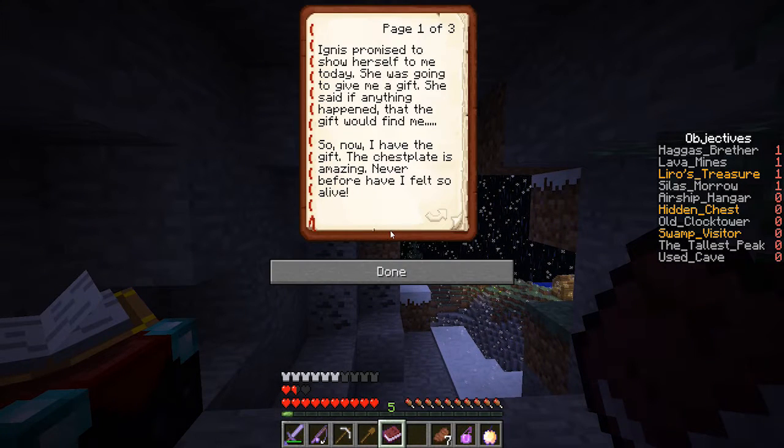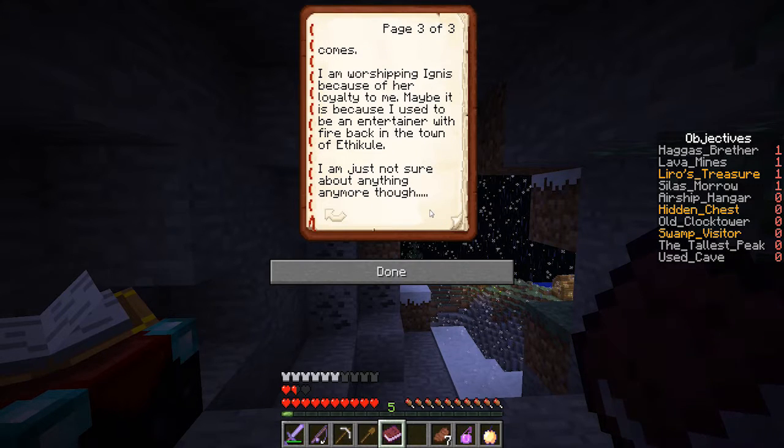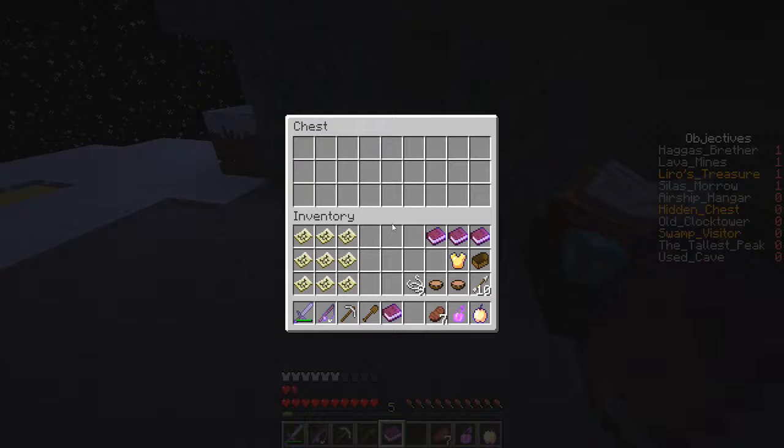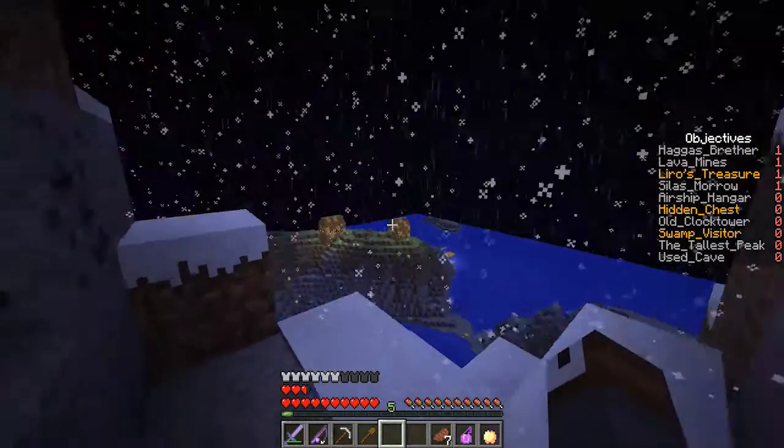Morris Gaunt's note: 'Ignis promised to show herself to me today. She was going to give me a gift. She said if anything happened, the gift would find me — so now I have the gift. The chestplate is so amazing; never before have I felt so alive. There's one problem: where is Ignis? She hasn't talked to me in a while — she has been gone for years. I must sit on this cliff face and wait for her, if she ever comes. I'm worshipping Ignis because of her loyalty to me — maybe it's because I used to be an entertainer with fire back in the town of Ethicool. I'm just not sure about anything anymore.' Very interesting indeed.